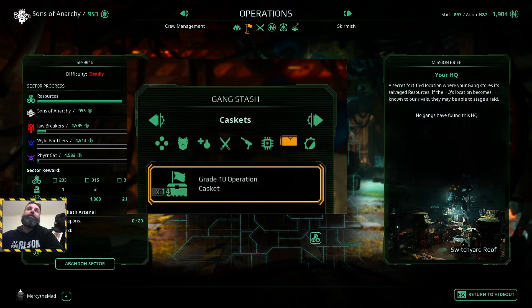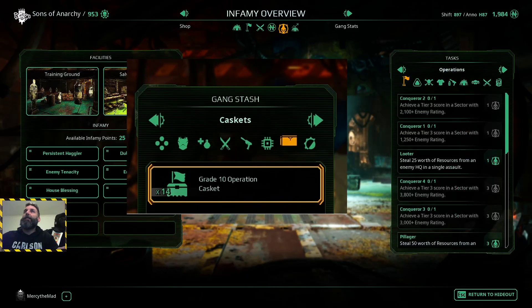So if you want rank 6 weapons, you can't really forfeit every match - you need to do enough matches to get around 700 resources, or at least close to 700. That's as far as we know so far. That's pretty much it for how to use the forfeit exploit and how to maximize your operation loot caskets. Also worth mentioning about the infamy: because of this method you get a lot of shift changes - every time you forfeit a match, another shift progresses.